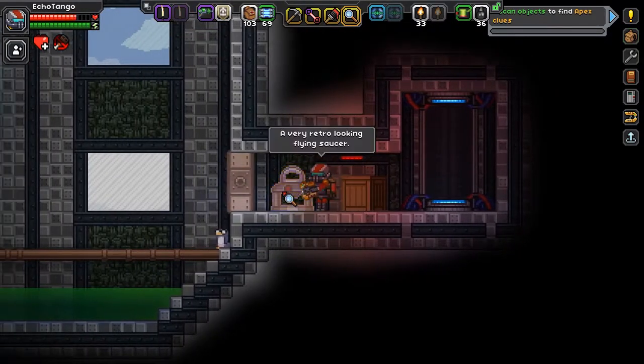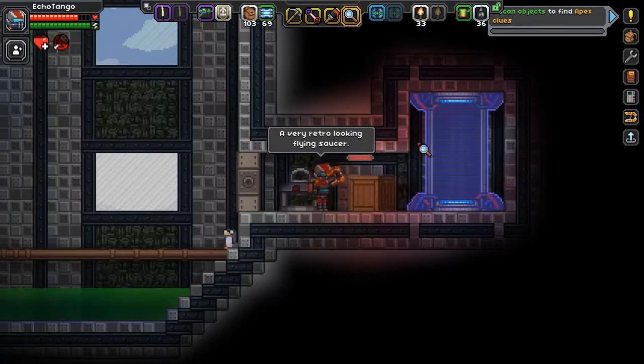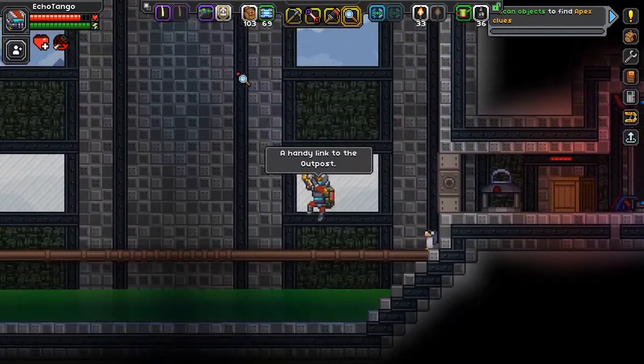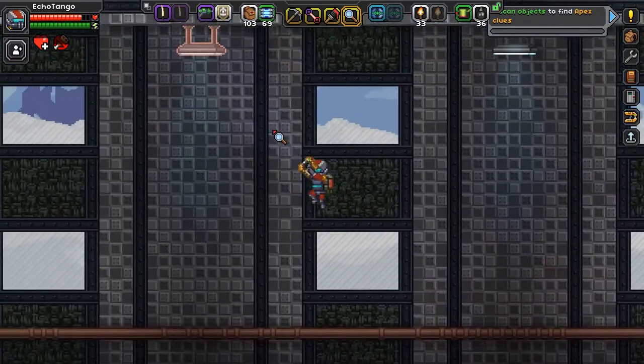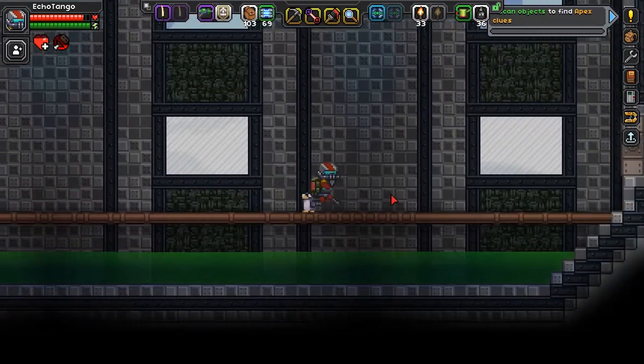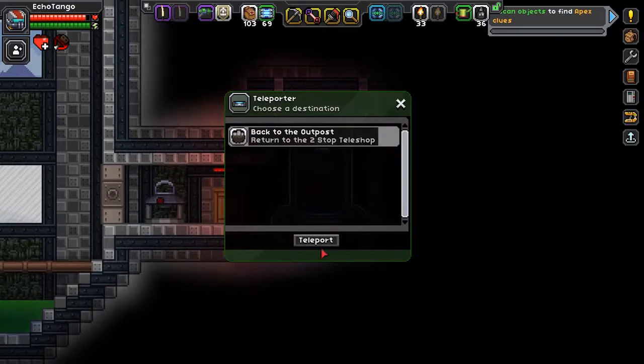Anything I can scan? A very retro-looking flying saucer — can't do anything with it. I'm heading back to the outpost. How have I never scanned that? Anyway, let's go back to the outpost. I'll meet you guys back at Dr. Agaghi's shop.